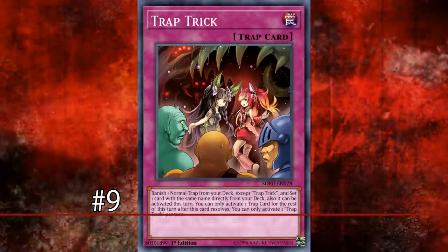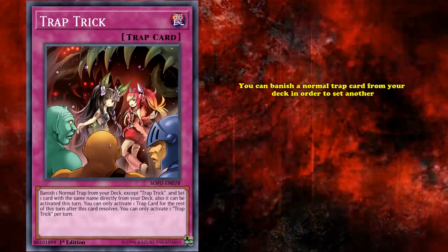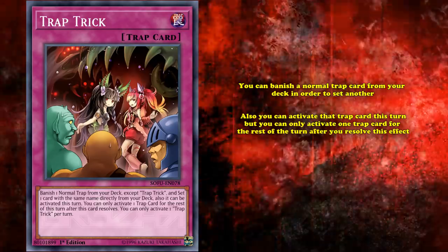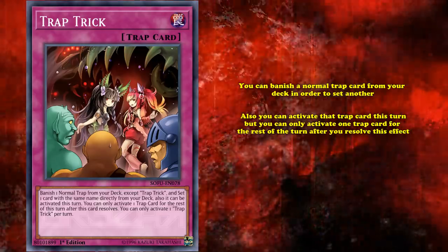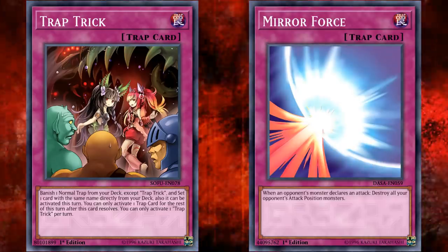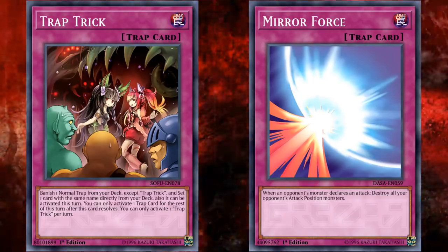At number 9, we have Trap Trick. This is a normal trap card which has the effect where you can banish a normal trap card from your deck in order to set another. You can also activate the trap card this turn, but you can only activate one trap card for the rest of the turn after you resolve this effect. So it basically allows you to search out any normal trap card from your deck and activate it immediately, under the condition that that's the only thing you're doing for the rest of the turn in regards to trap cards.